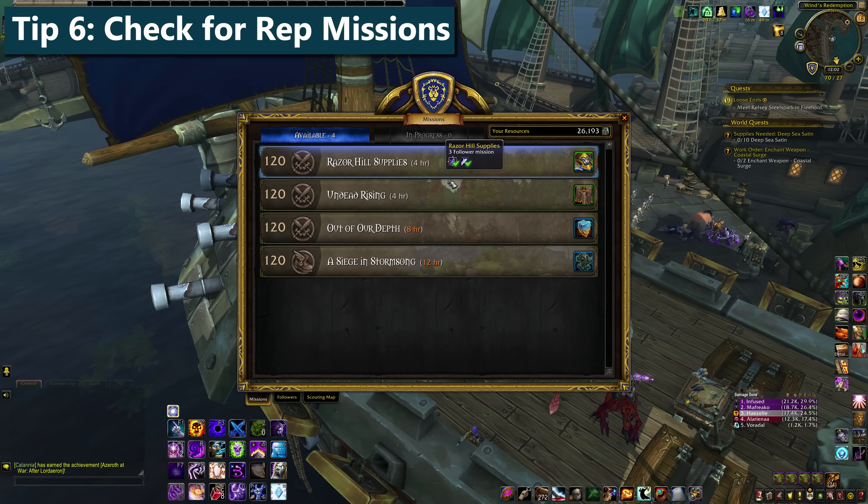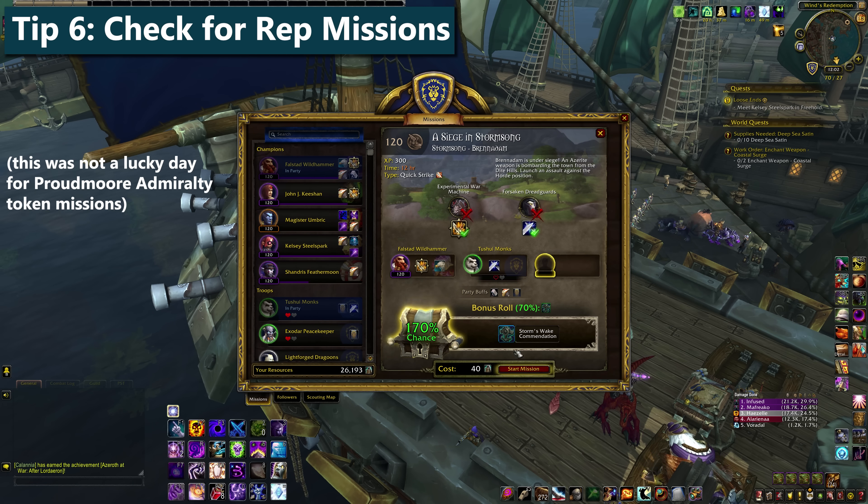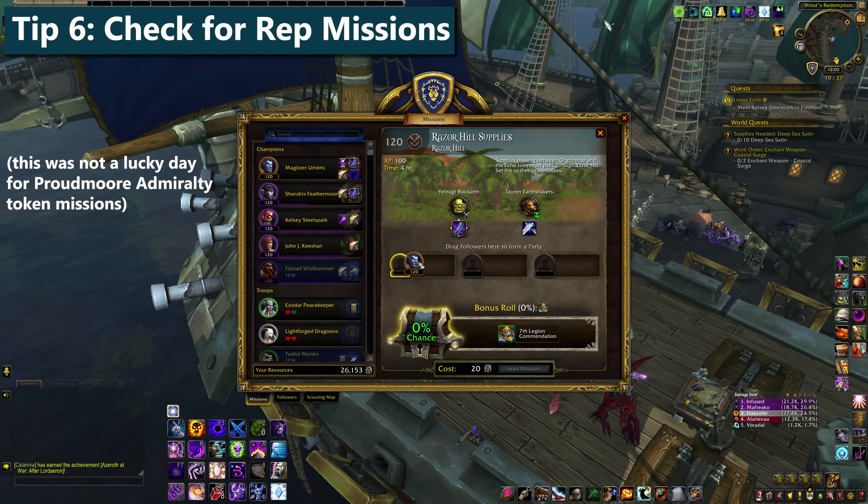Tip six: keep an eye on your mission table. Now and then there'll be missions for rep tokens, and if you're lucky they'll be for the rep that you want. When those pop up, do your best to 200% them for a bonus chunk of rep.